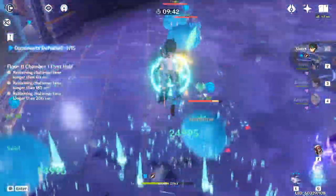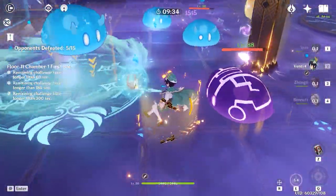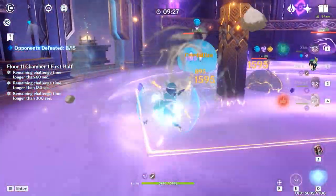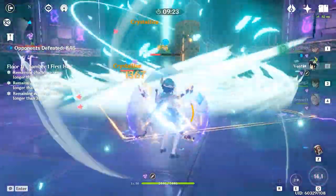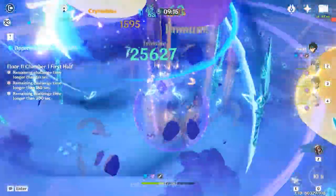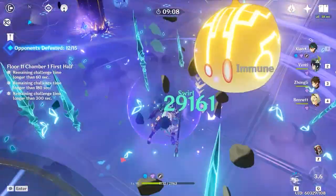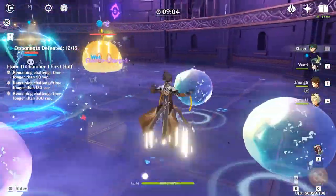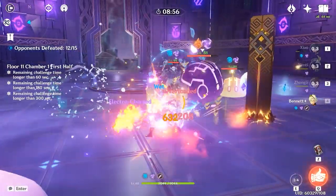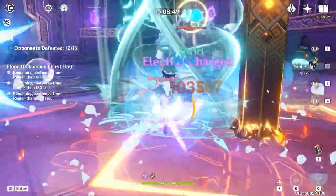Floor 11 of Spiral Abyss and it's just a joke - we're destroying them. The only problem is I didn't have Zhongli's shield active so we might take some damage, but this team is really good. We're hitting hard - 27,000 per hit - and keep in mind Xiao isn't even done yet. I'm going to be putting all three crowns on him; he only has one so far. This is not even his full power.